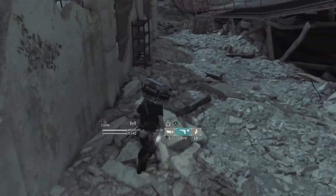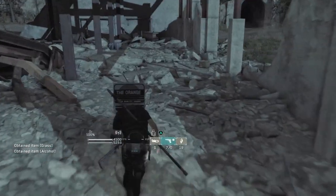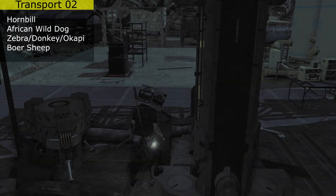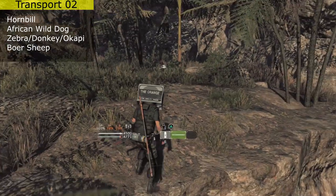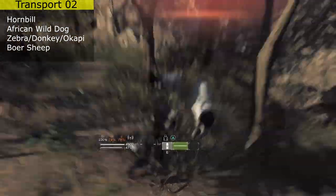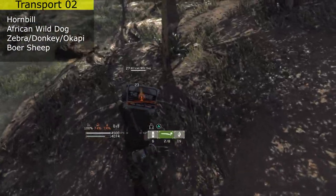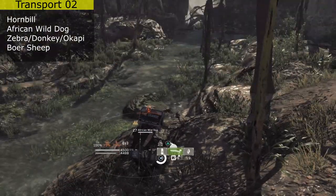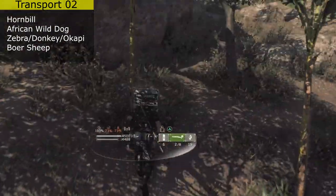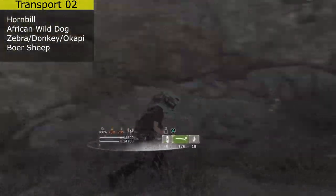This is also a great spot to get medication like serum. For this transporter I immediately went after the boar sheep — that is the final goat type in the game, so if you have pens, this is where you complete your collection. You can also find African wild dogs, and when I first came here they actually started attacking me right out of the transporter, so be careful and get ready for a fight because they will do that sometimes — they'll just be right there and come right after you.